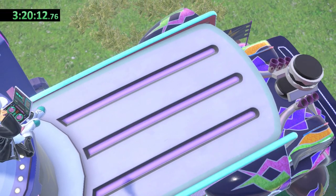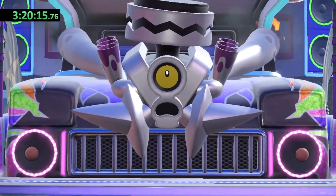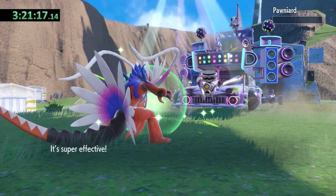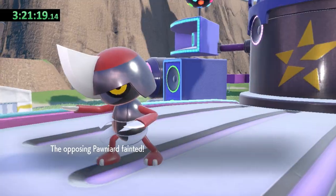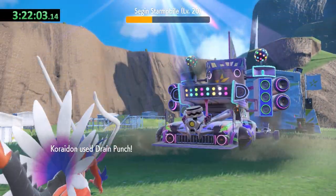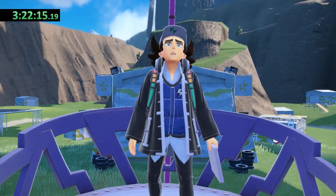This felt like a good time to go back to the Dark type Team Star base and finish what I started. Koraidon is able to take Pawniard out with one Drain Punch, so there's no chance of being hit by Aerial Ace again. The only other Pokemon Giacomo has is Revavroom, who goes down after just two Drain Punches. Now we're back on track.